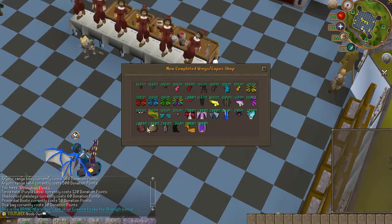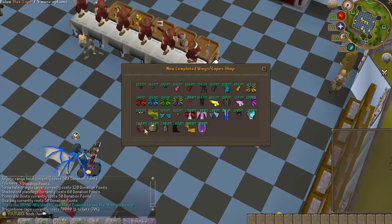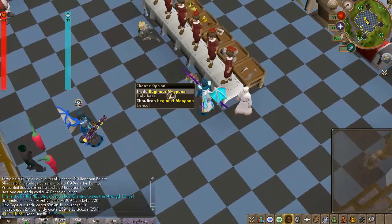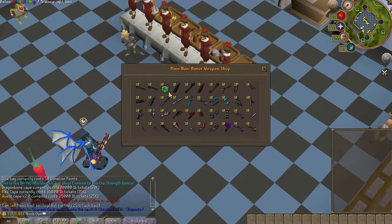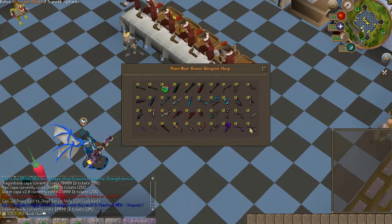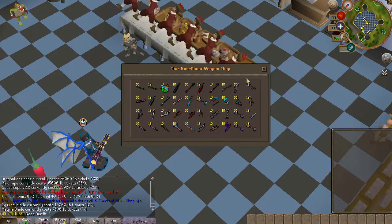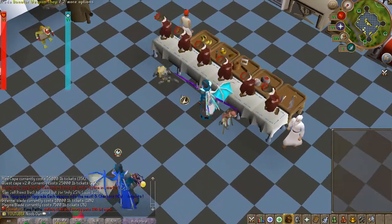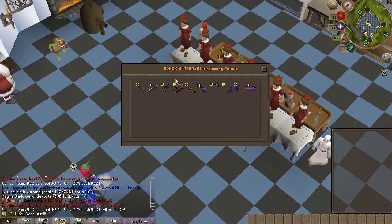The Seer NPC sells all the different capes — max capes, dragon bone capes — and you can buy all of these with just cash, which is great because you don't have to donate or do specific grinds. You can also buy starter weapons here up to the Infernal Blade, which is already a really good weapon, and also the Magma Blade. I actually got a Magma Blade — that's one of the better weapons in the game, which is really cool.